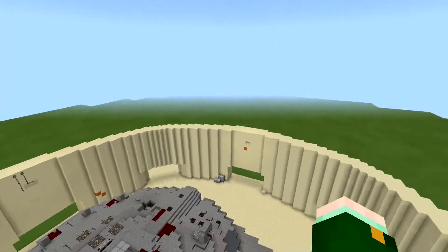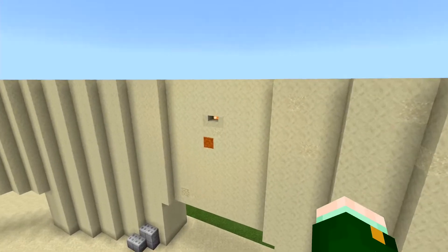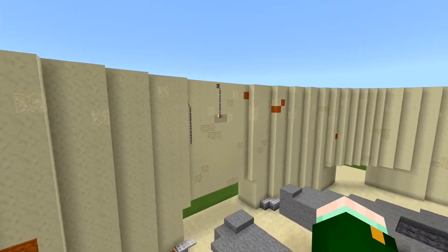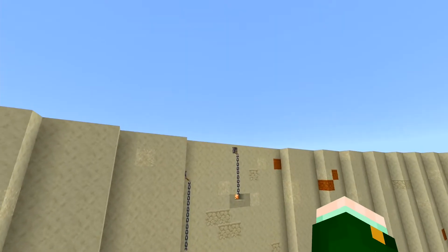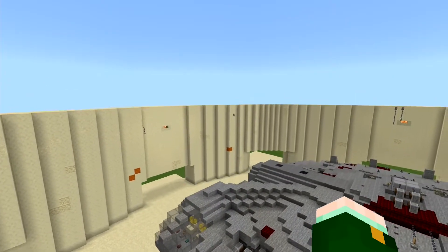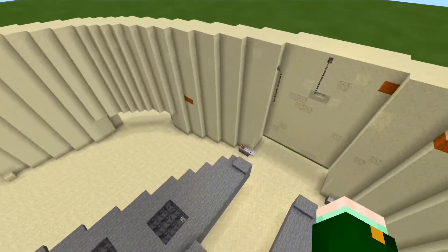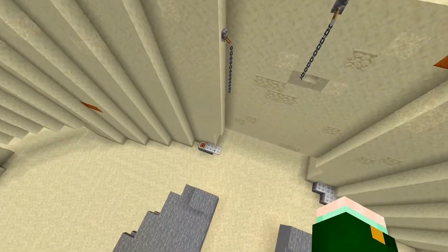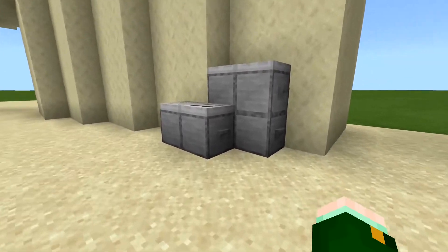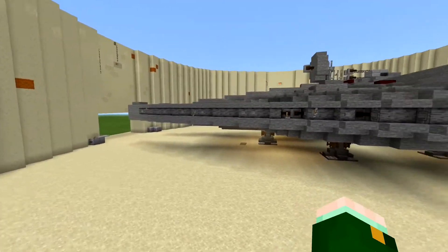I am so proud of this build and so happy to show you guys today. If you want to see more content like this, please consider subscribing. Before we get to the Falcon, let's take a look at the docking ring. We've got little lights for nighttime, sand and different colors for a basic texture, chains acting as strings with levers so they look like they're hanging from the walls. We have some cracks and crevices, openings for characters, crates, and a little pilot's helmet in one of them.